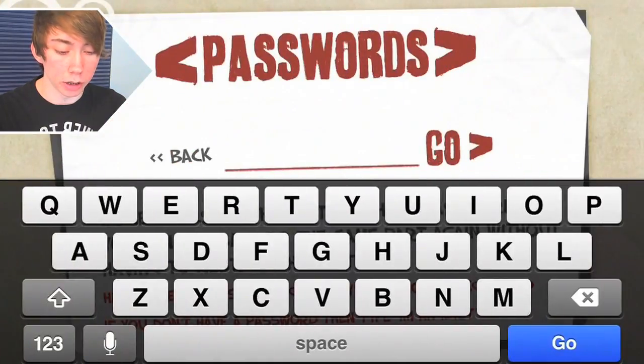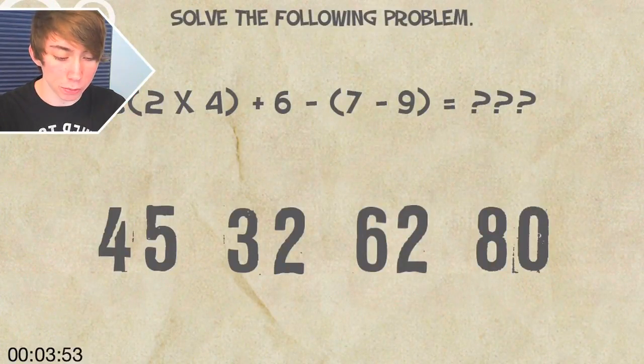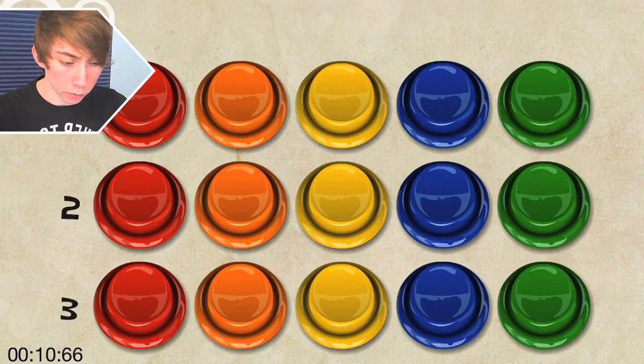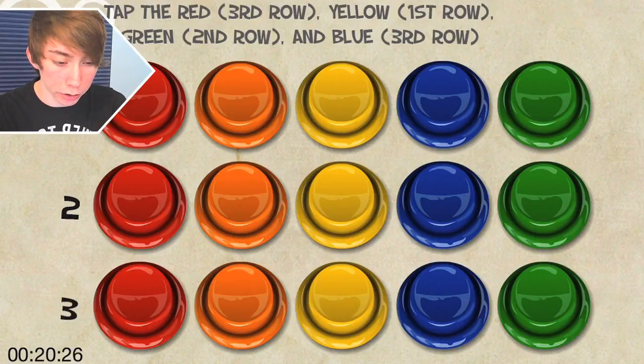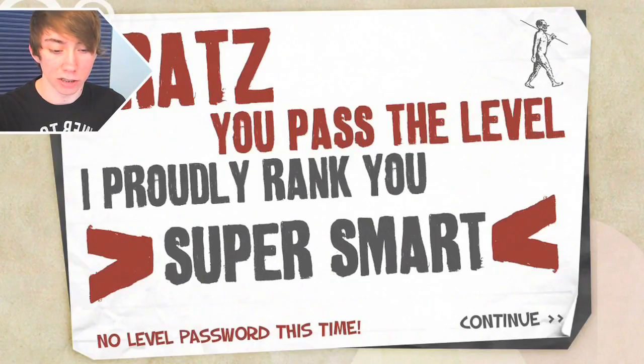Super smart. Thanks, dude. You really — it means a lot to me coming from you. Smarty — this is a much more pleasant password for me. This was 45, 32. Yes. This was 15. Blue button in the third row, any yellow button, and then I forgot because I didn't finish reading it — I'm an idiot — but I guessed it. Freaking epic! Okay, tap the red third, yellow first, green second, blue third — red third, yellow first, green second, blue third. Okay, I got it! Super smart. No level pass this time — kill me.